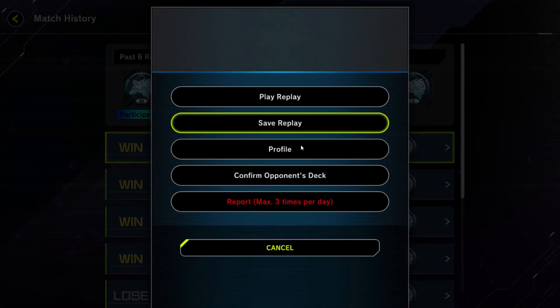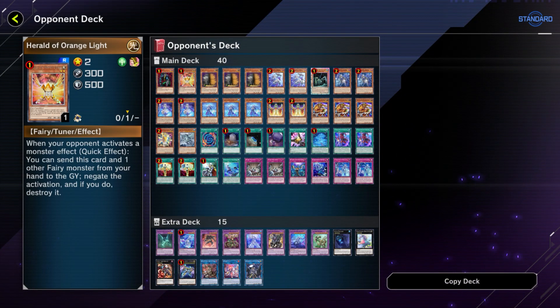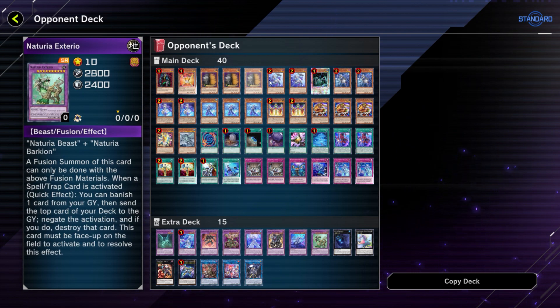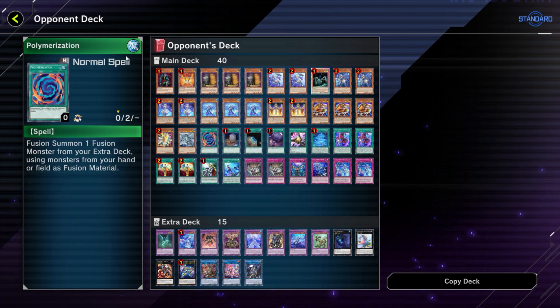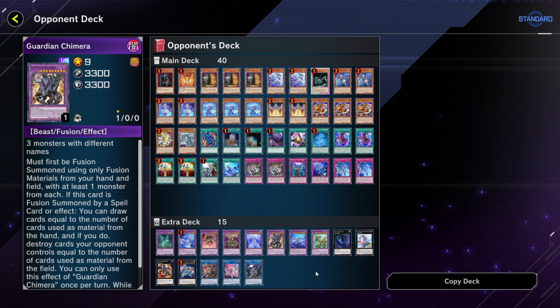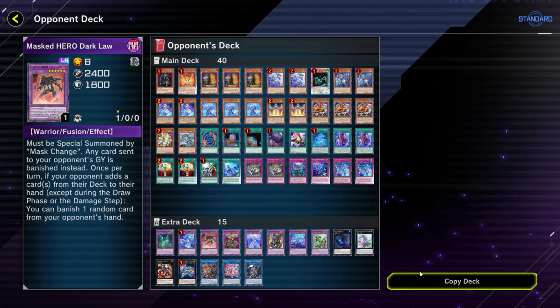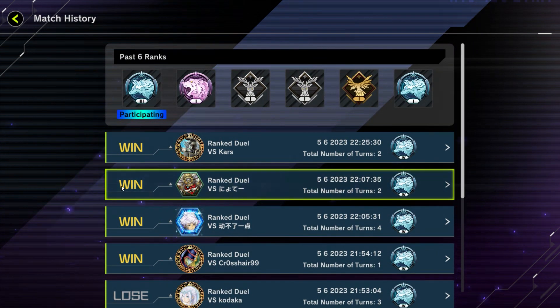Let's quickly take a look at the decklists of the opponents we played in Platinum 4. The first duel — we went second against Tier Limits and the opponent opened really strong with potential to go Cyberstein into Exterio. They're playing the King of the Swamp package, now down to one on the recent banlist, with Poly for Guardian Chimera. They're also playing the Mass Change package with Dark Law for the Mirror Match — this guy obviously built his deck geared towards the mirror.